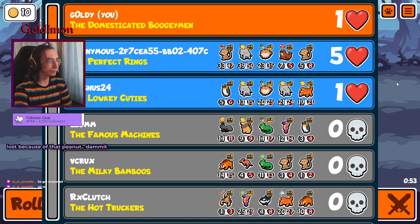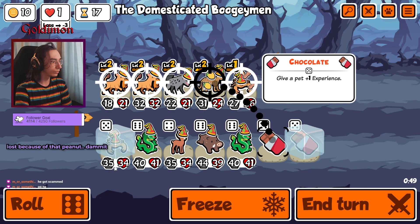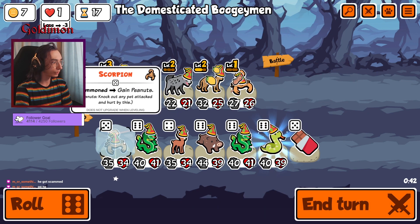Okay, you know what we need — a bigger hyena. We don't want to use juggling on this, we want to buy a new one from the shop. Let's do this — snake. Let's keep rolling.